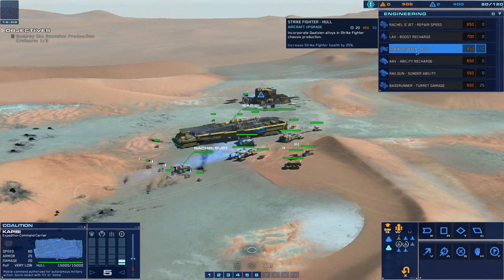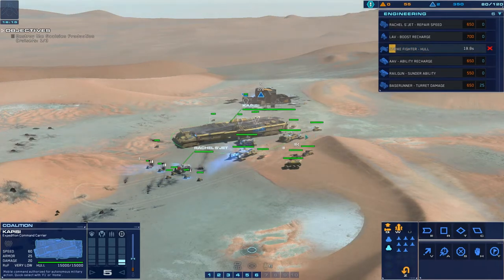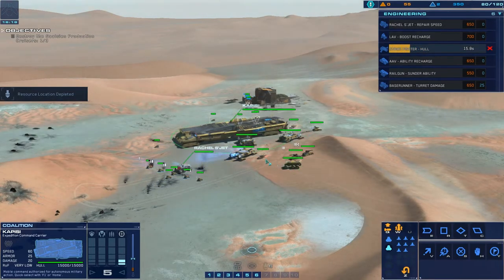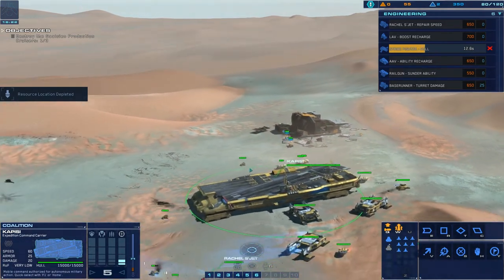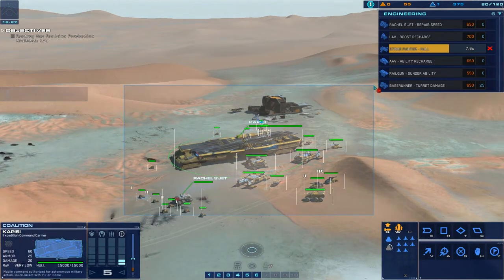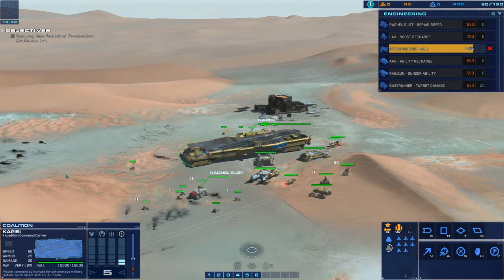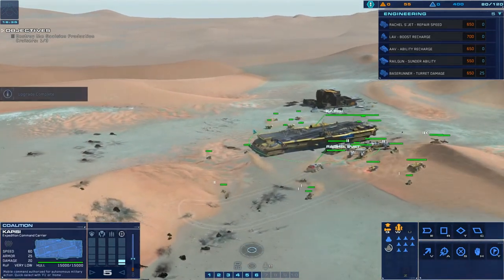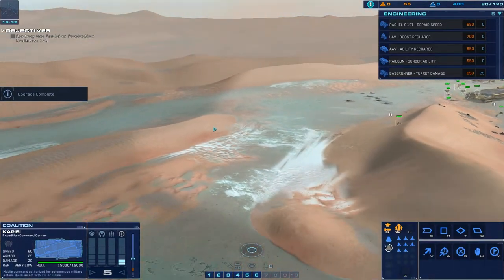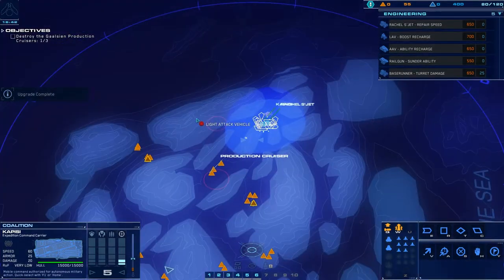Let's build this strike fighter hull - incorporate Galisian alloys into strike fighter chassis production, increasing strike fighter health by 25%. An RU site has been depleted - the salvagers can load up the rest of the resources and we're ready to move on. Let's move out - everybody in escort formation on the carrier. We also got an upgrade that completed. Let's see where should we go - down here to check out this production cruiser.